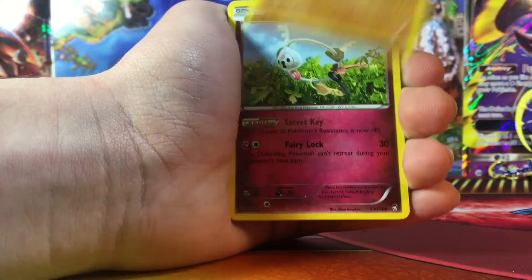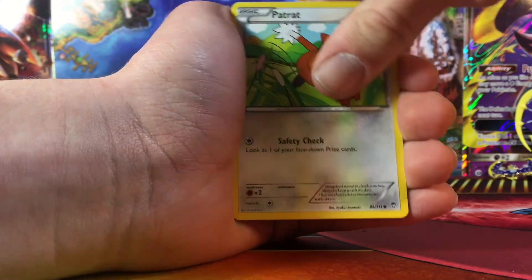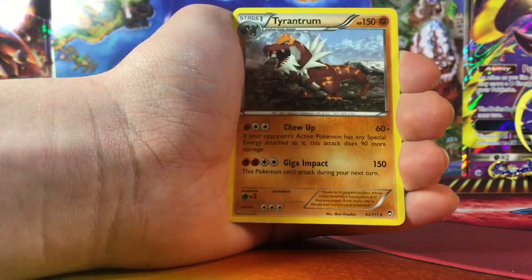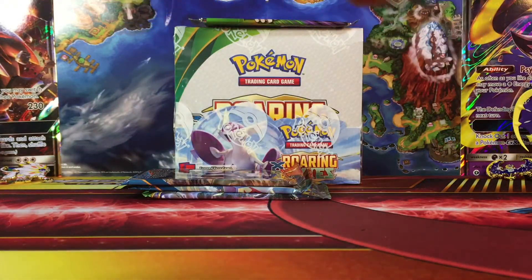So in this Furious Fists pack we got a Tyrunt, Klefki, Sliggoo, Shroomish, Patrat, Trounce, Noibat, Slakoth, Reverse Clefairy, and the rare is a Hawlucha — a regular rare. So we got a Hawlucha pack.